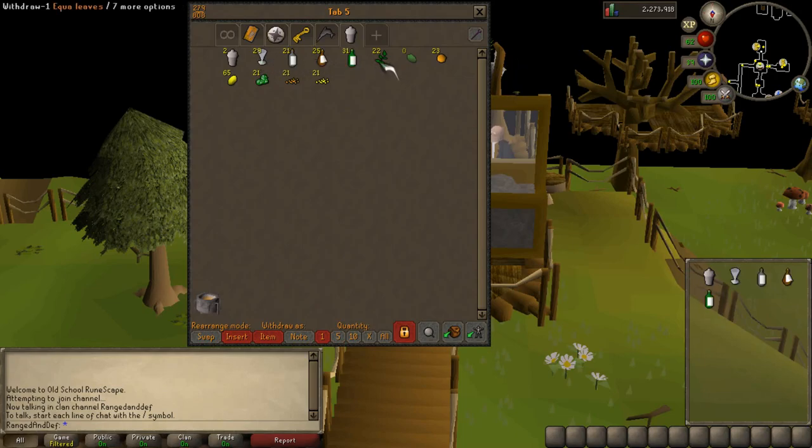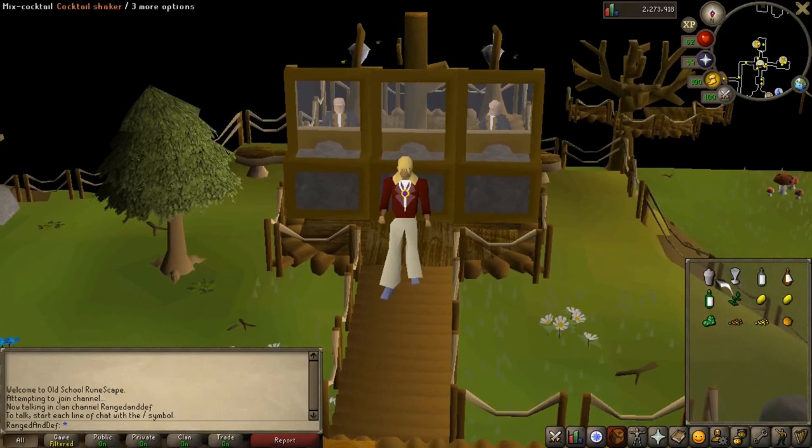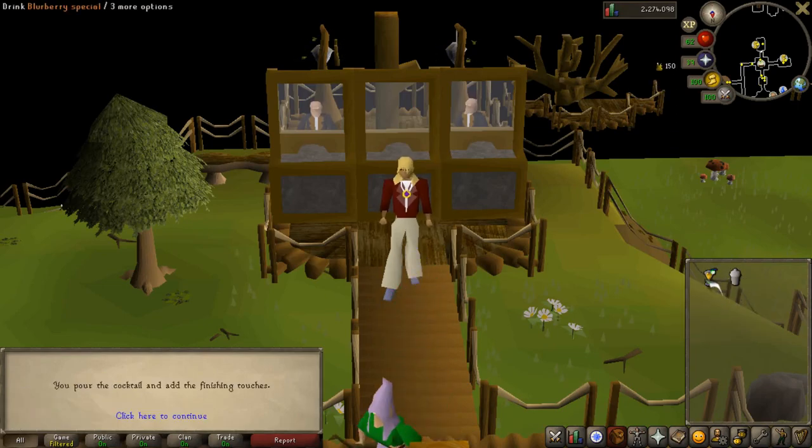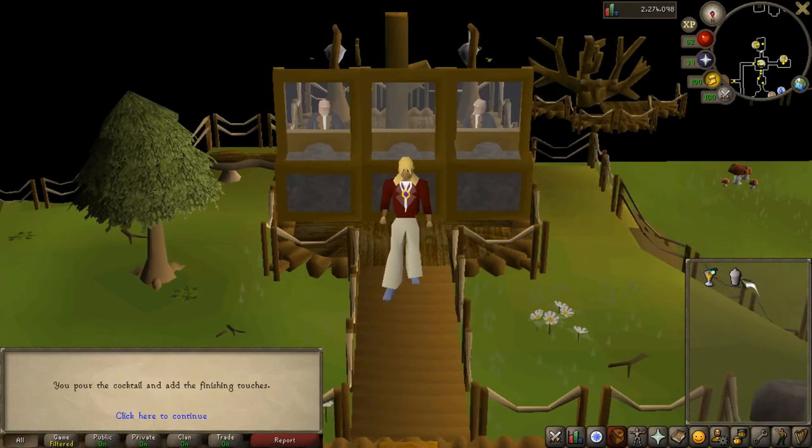Take out one of each of these for all the vodkas, Eccle leaves, and then you want to take out two lemons, one lime slice, one orange chunk, one lemon, and one orange. This takes up a decent amount of inventory space. We did not obtain our orange — okay, so now this is everything you need to make one Blurberry special. Just click on your cocktail shaker to mix cocktail, click on Blurberry special, and boom — 30 XP. Then pour it into the glass and it'll complete it for you, and there you have one Blurberry special.